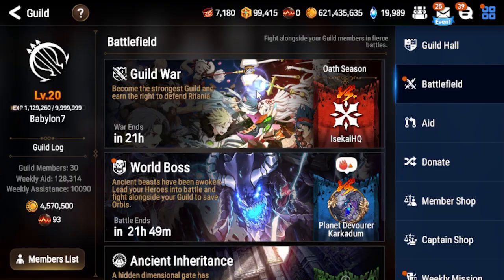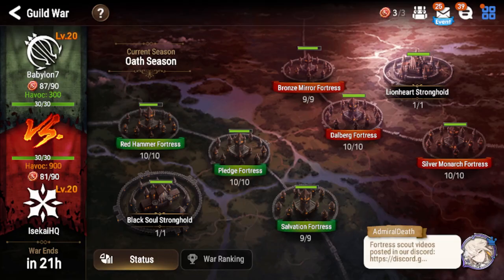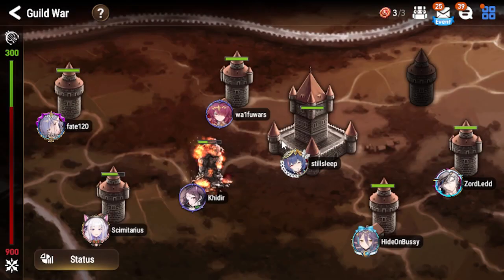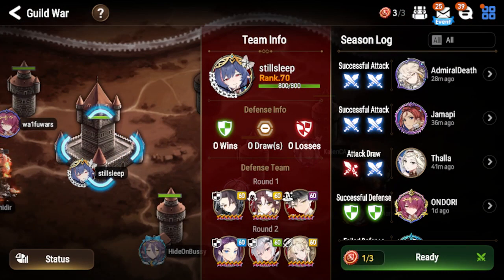It's up! Let's jump into the guild war. Today we are matched against IsekaiHQ, and their previous season guild war ranking is 947. This is going to be interesting, probably.